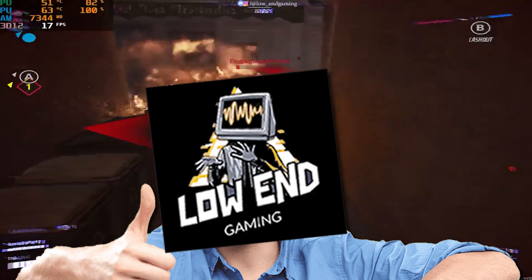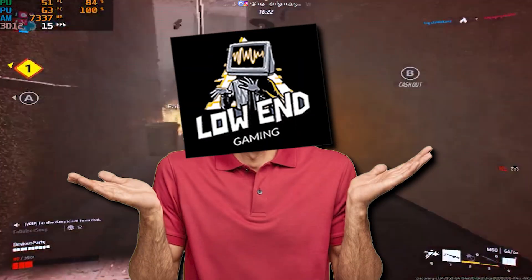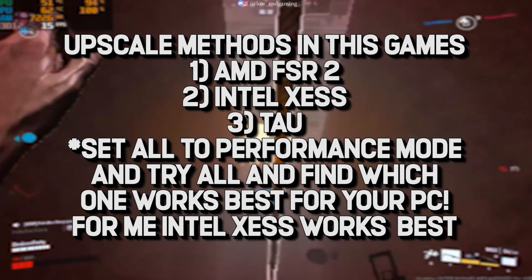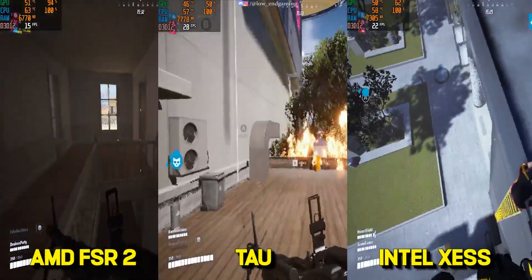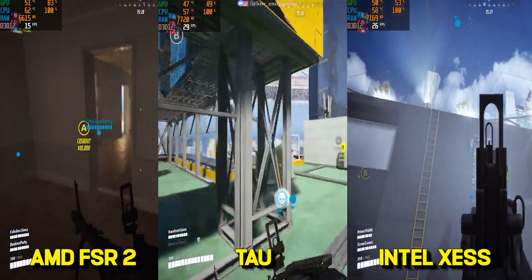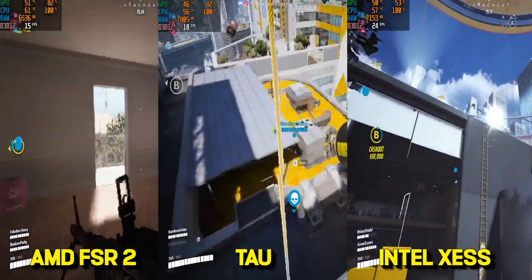Hope you got a good FPS boost after doing these changes. But it may happen that you are still getting low performance. So what you can do is play with the upscale methods — you can try different upscale methods and find which one works best for your PC. These are gameplays of all three upscaling methods on my PC. You have to try all and find out which works best on your PC.